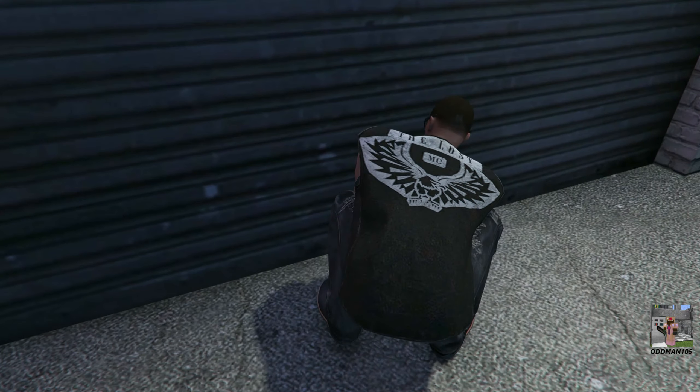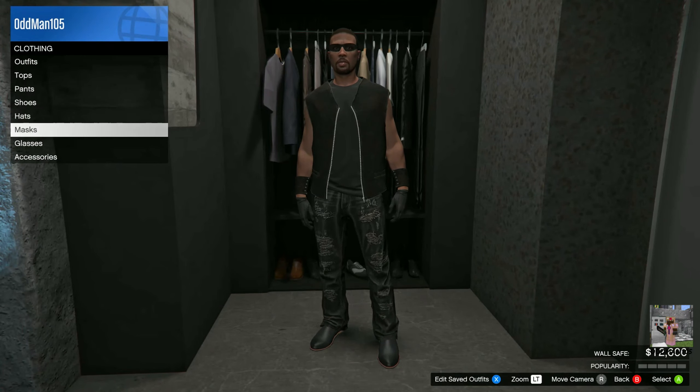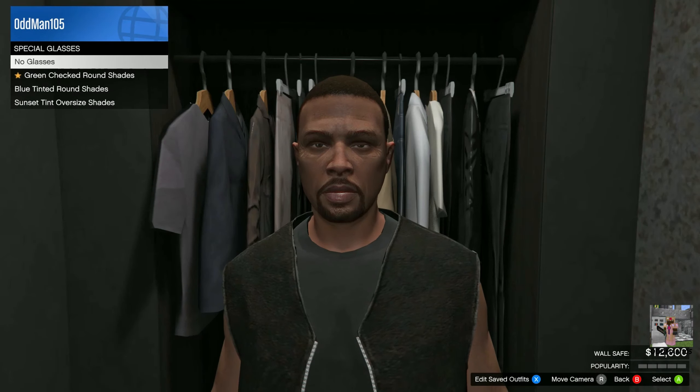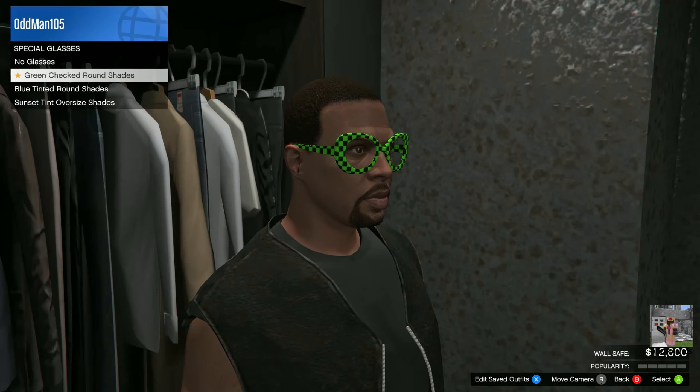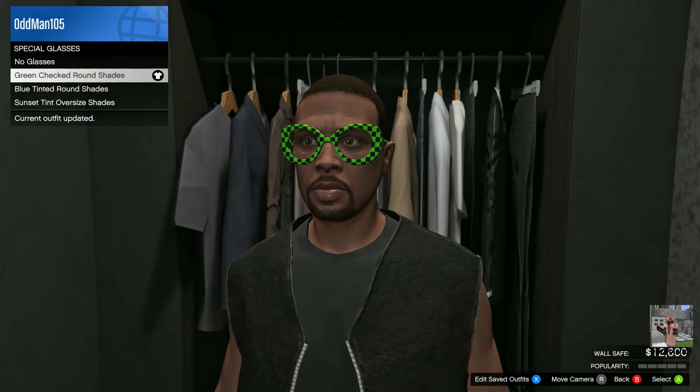Let's go in and take a look. Just go to accessories — let's start with glasses first — and scroll down to special glasses. And there they are. Here are the green checkered glasses offered as part of this week's event. So let's go ahead and equip those.